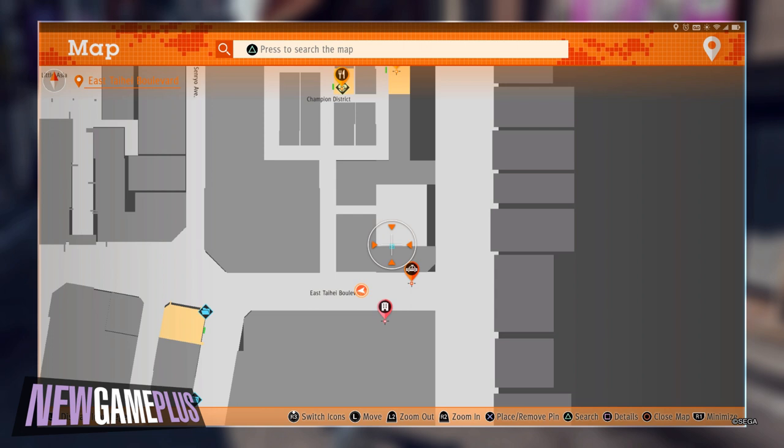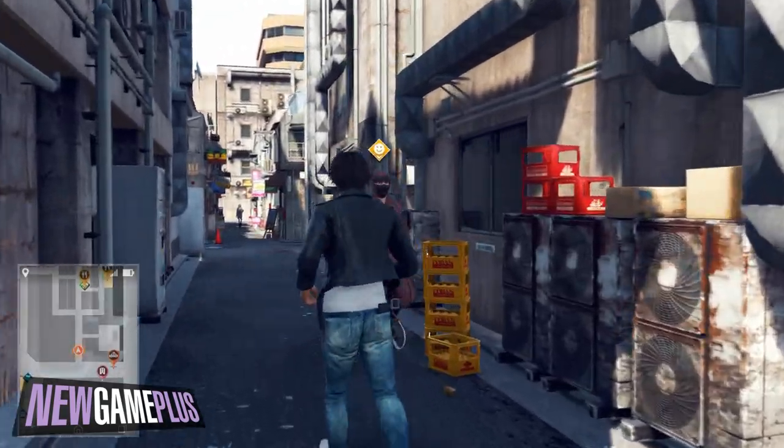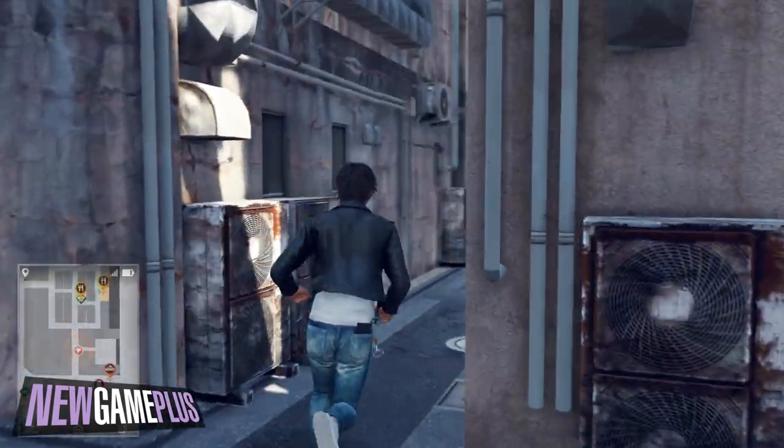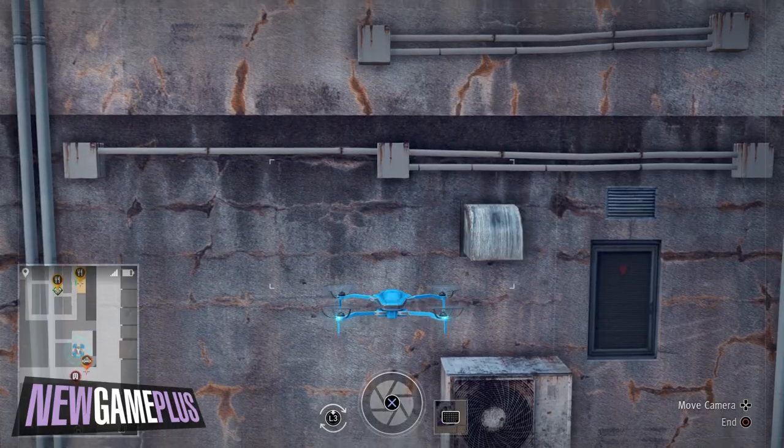For the fourth code, head back to the empty lot near the southern entrance of Champion District. Instead of looking directly forward, take a right immediately upon entering the lot. Take the drone to the upper floor and scan the window poster to unlock Tiger Drop.